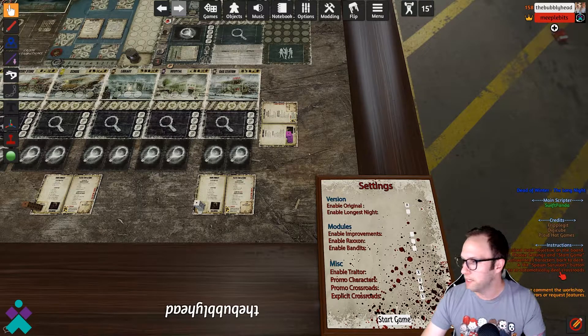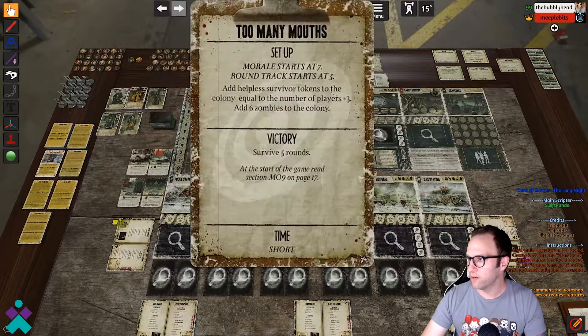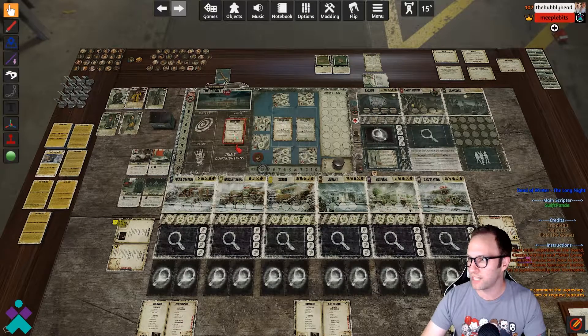It says: step one, place your desired main objective on the board. Step two, choose the settings and select start game. Discard any unwanted characters back into the deck. Hit spawn survivors and then use turns to automatically deal crossroads. So let's go ahead and grab the first card off the top of the deck and put it here in the main objective section.